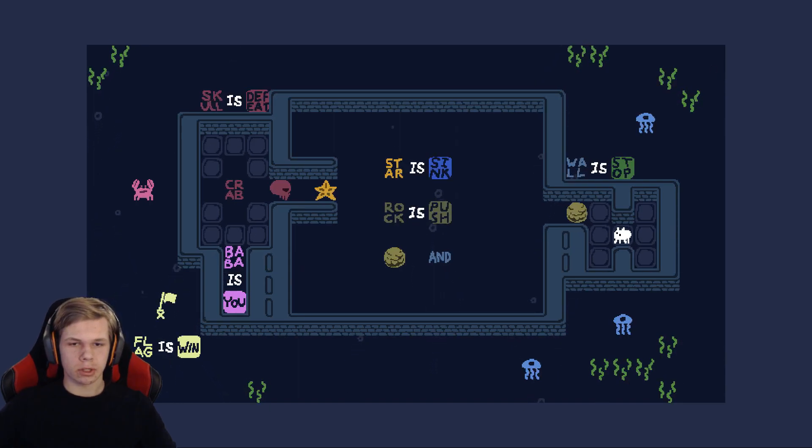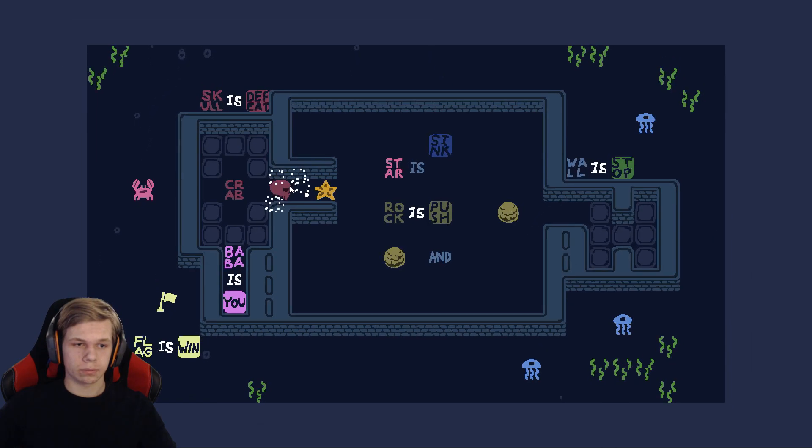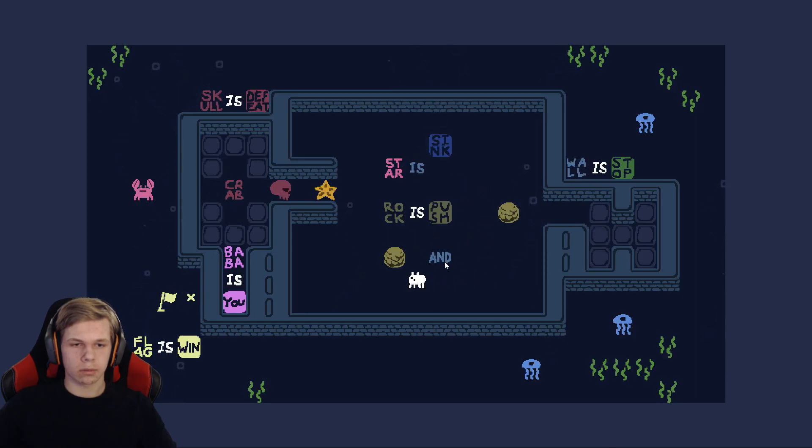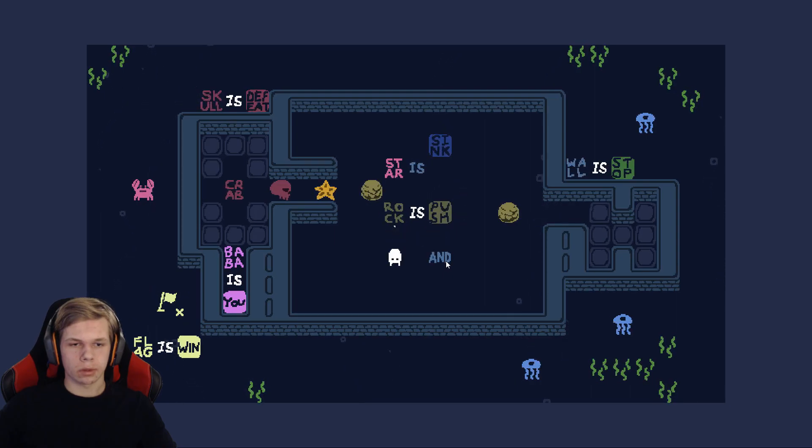I remember this one — this one was pretty hard. Wall Is Stop and it's outside of the wall, so you can change that. Flag Is Win. Gotta get there and I see a crab, so probably we have to be a crab. Let the crab go in there. Push this away. Star Is Sink — we don't want that to sink. Skull Is Defeat, so we can't change that.